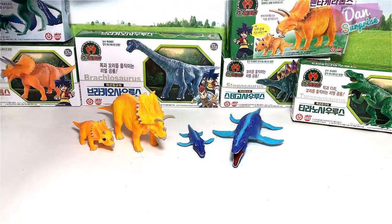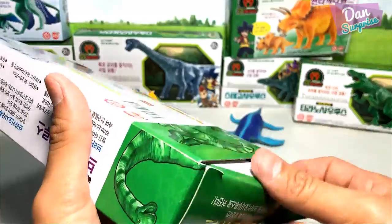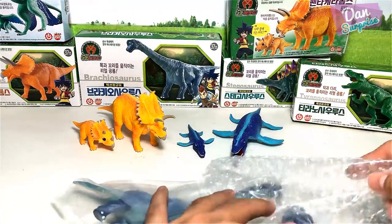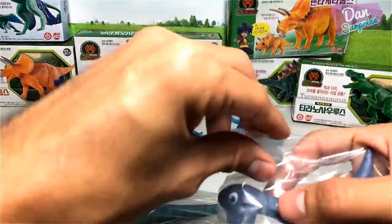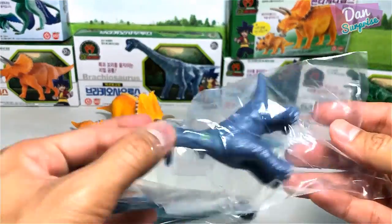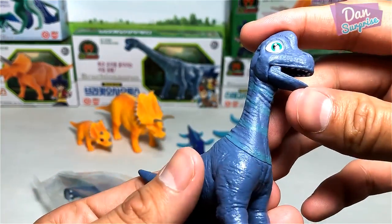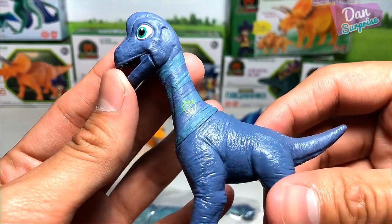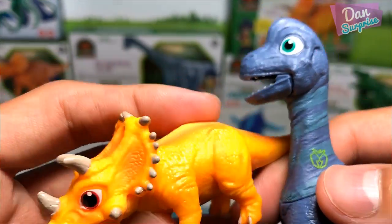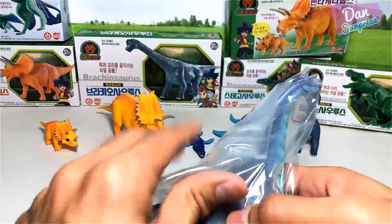Next, let's take a look at the brachiosaurus. It's already open and nicely bubble-wrapped. Look at this little 'arm lizard' — as you guys know, the brachiosaurus is called the arm lizard because its two front legs are longer than its hind legs. There you go — a brachiosaurus that looks really fantastic and cute. It has an emblem right here, and both brachiosaurus figures actually have the same emblem.